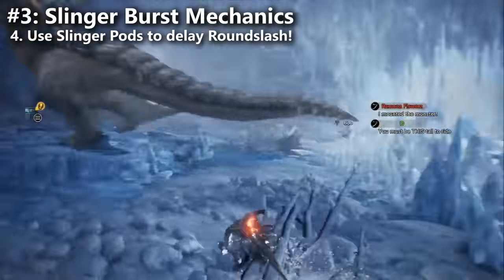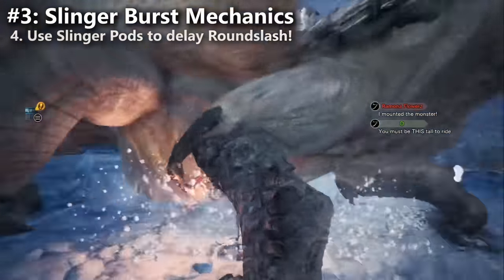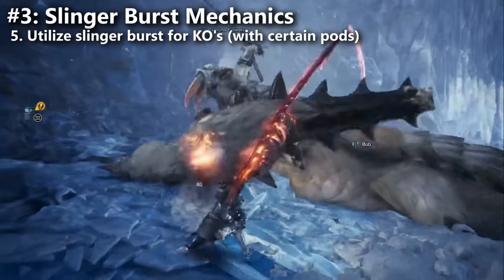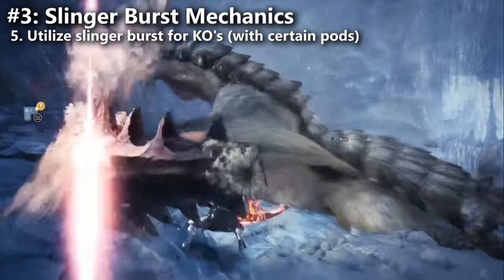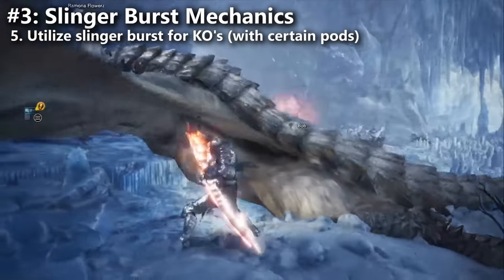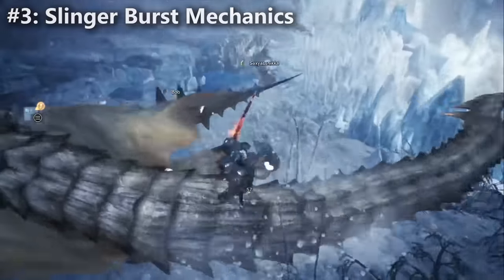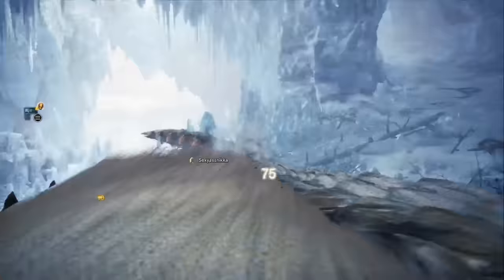Additionally, analyzing speedrunners, I noticed they would actually use Slinger Pods to cause KOs. Particularly with Slinger Thorns — they'd fire it into the monster's head during the Spirit Blade combo and it would actually give them one KO. So this is something you might consider as well. It's really interesting.